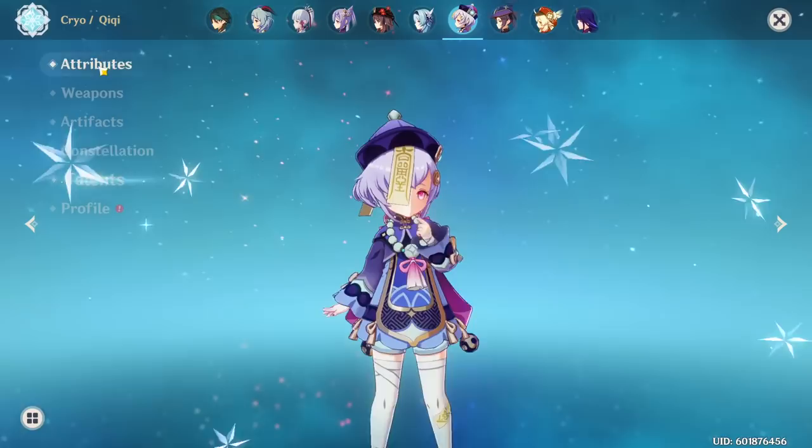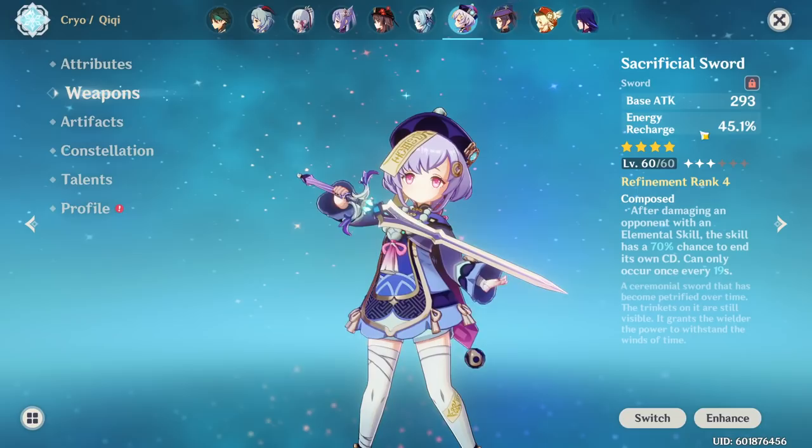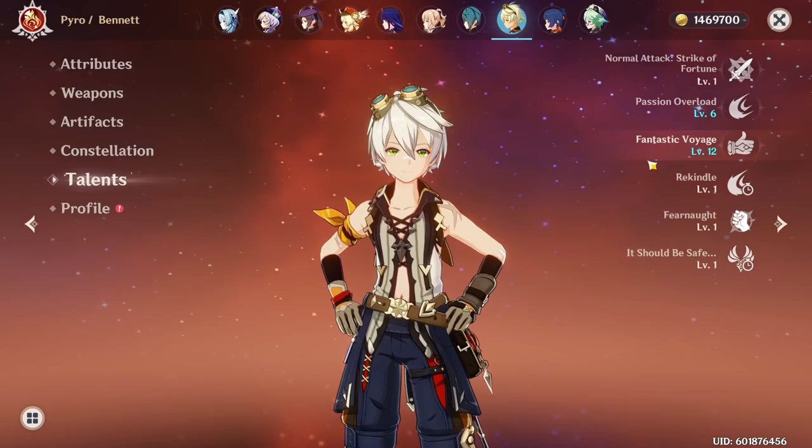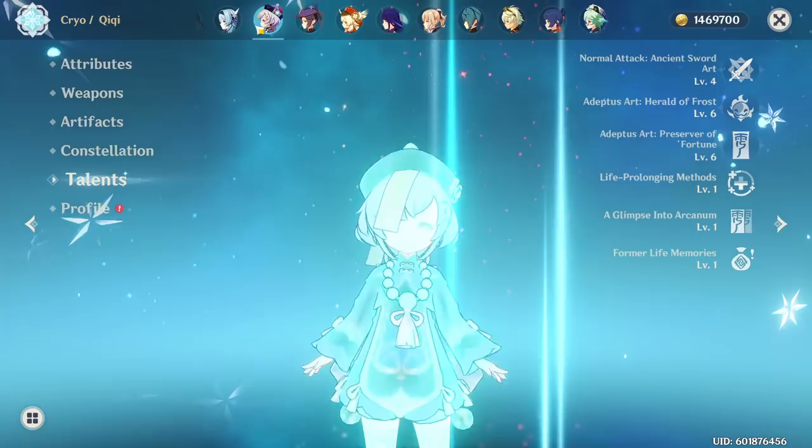For supports, it's the same structure: focus on level, but you don't have to get them as far since they don't need it as much. Same for weapons — get it to a point where it provides a decent amount of attack or utility. And when it comes to talents, each support unit — Bennett, Xingqiu, Sucrose, Xiangling, Mona, Qiqi — it's a case-by-case basis.